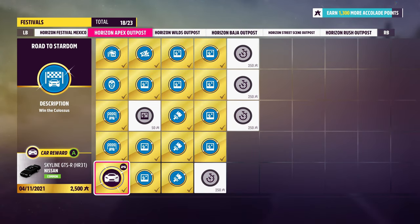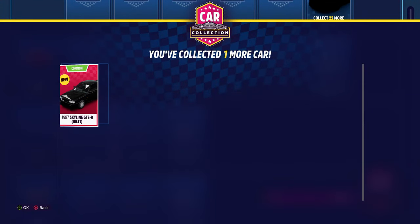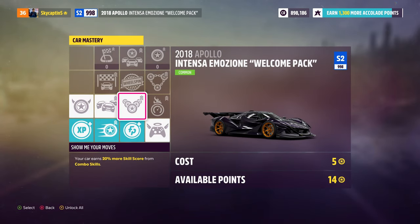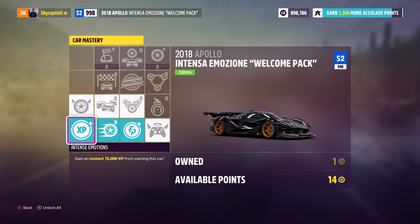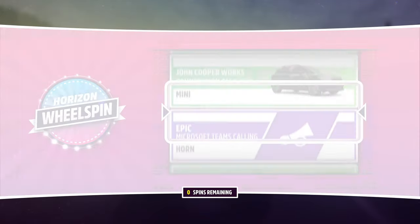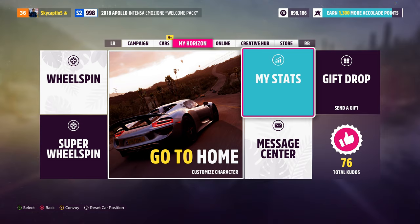Accolades are really important — they're how you unlock new items, cars, and more. Every time you get accolades, jump in and grab yourself maybe a free vehicle, a free icon, or something for your character. There's the festival playlist covering different seasons, car collections with prize unlocks, car mastery where skill points unlock upgrades for your car, wheel spins and super wheel spins. On PC there's also Forza Hub, which lets you get points across all your Forza games.